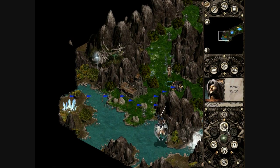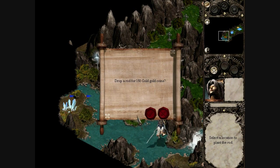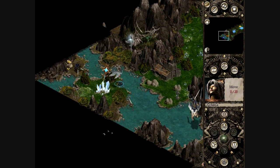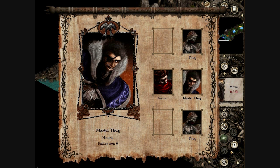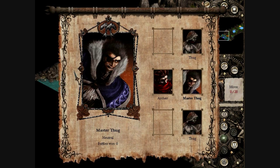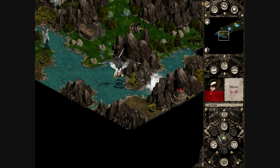Now we can plant our rod over here for 150 gold coins. There's an enemy up here as well - a master thug. They are dangerous; they have a very high initiative, I think 70, and they can poison your units, which will take off 20 damage per turn. So it's best to avoid them until you're sure you can take them on. For now we'll just end the turn again.